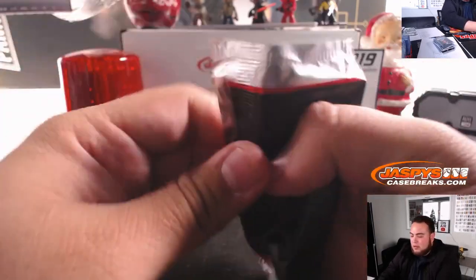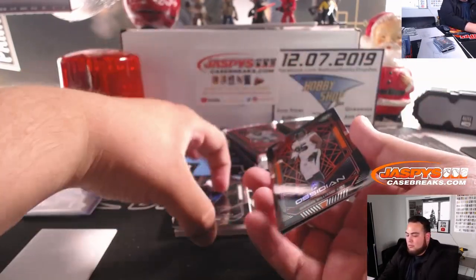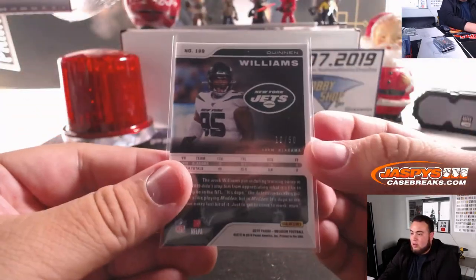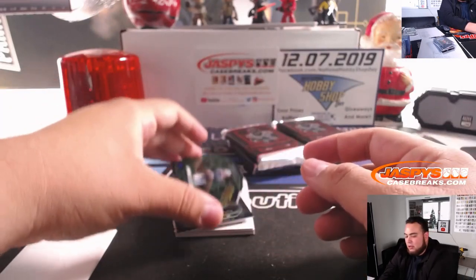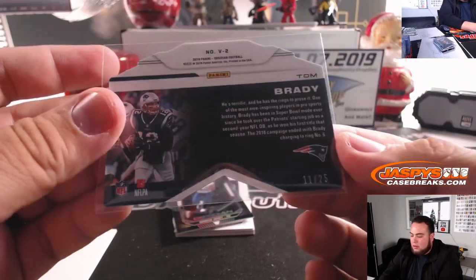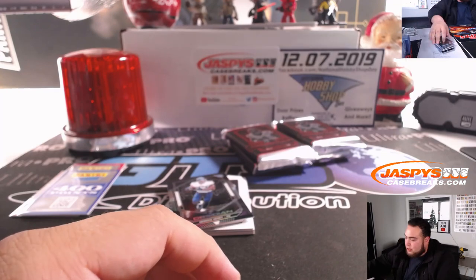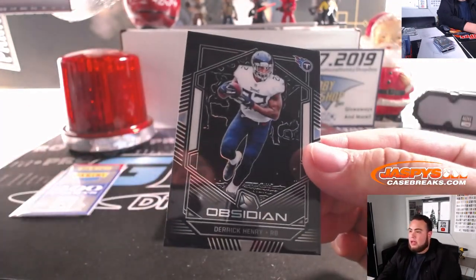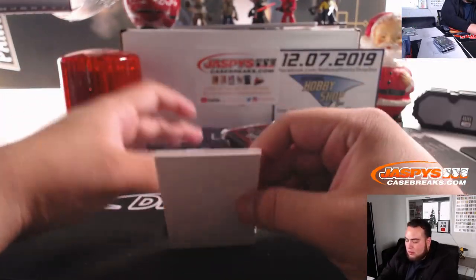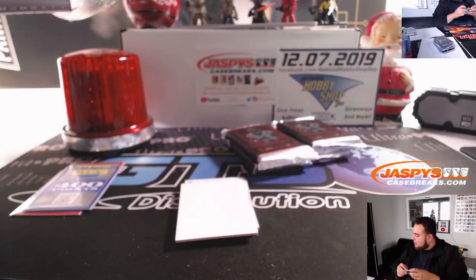Alright, five more packs. Quinton Williams out of 50 for the Jets — Kevin with that one. Ooh, look at this Tom Brady die cut, 11 out of 25, New England, spot 1, Charles. You got Derrick Henry, Tennessee Titans, 35, spot 5 going to Charles. Derrick Henry, 6 out of 10 — that's a nice two-color patch there, going to Charles.